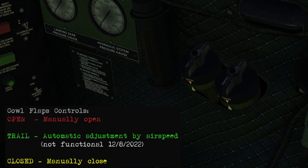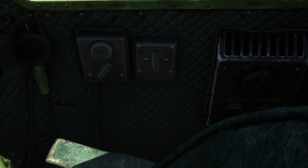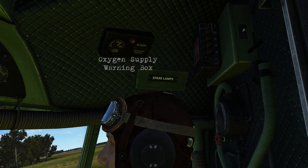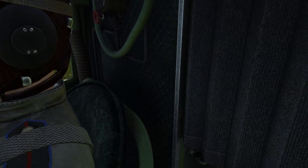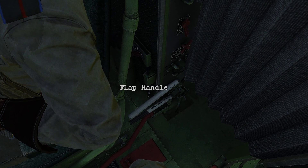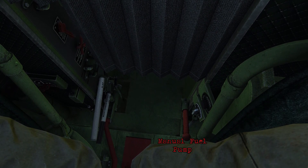On the co-pilot wall it's going to be the same stuff as the pilot side. Up above the co-pilot you've got the oxygen supply warning box, the radio, and the oxygen regulator. Over and behind the pilots there's the hydraulic control panel, the flap handle, and the landing gear handle. Underneath that red door would be the engine fire extinguishing controls. Over to the right you've got the propeller ice rheostat and the manual fuel pump.